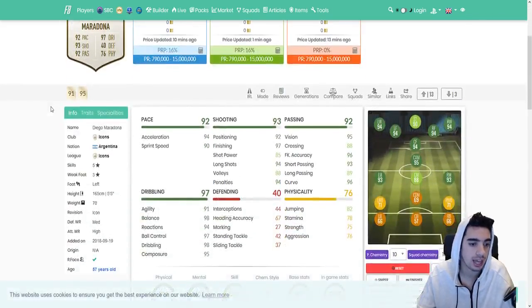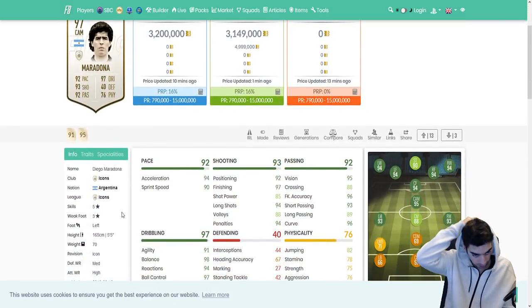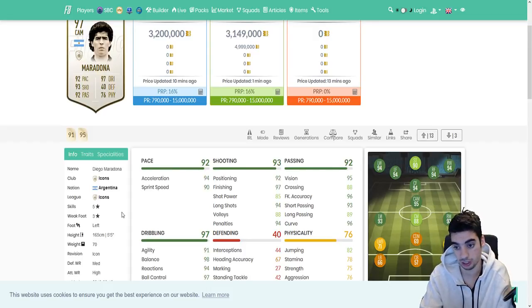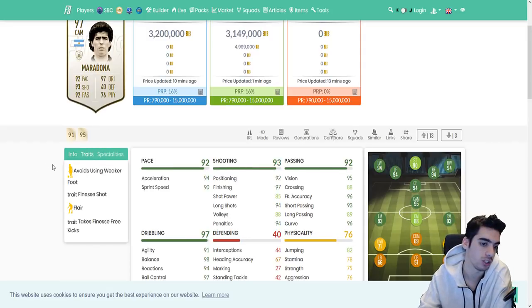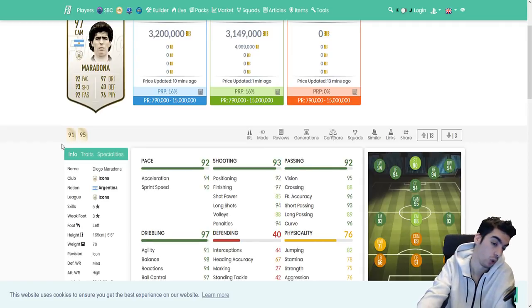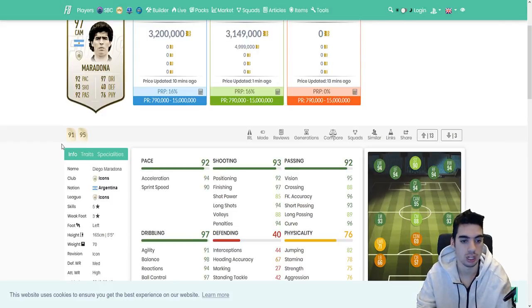Diego Maradona — as long as he has at least a 3-star weak foot, this card is going to be amazing. I think a 3-star weak foot last year wasn't ideal, but this year it's pretty decent because of the way player finishing works now. When a player does a finesse shot, sometimes they'll do an outside-the-foot finesse shot. Maradona has the trait 'avoids using the weaker foot,' which in certain situations could be a bad thing — if you're on the right side, you can't really do driven shots across goal, though his finishing, shot power, and all those things are still very good. His acceleration and sprint speed are fantastic.